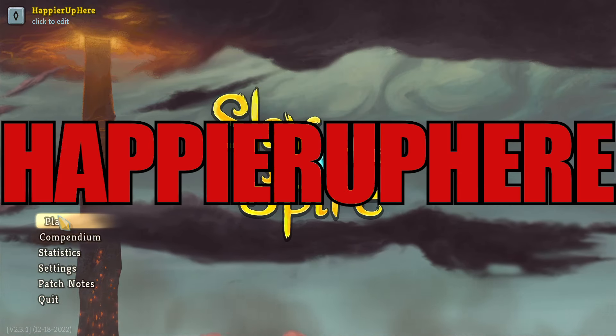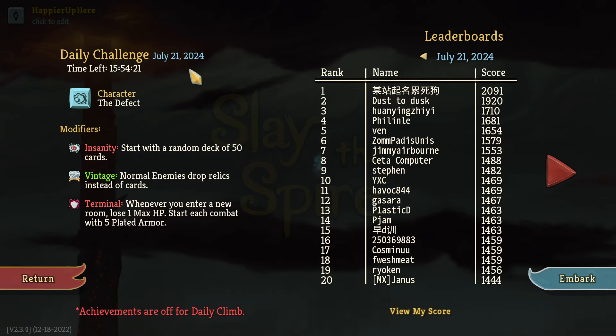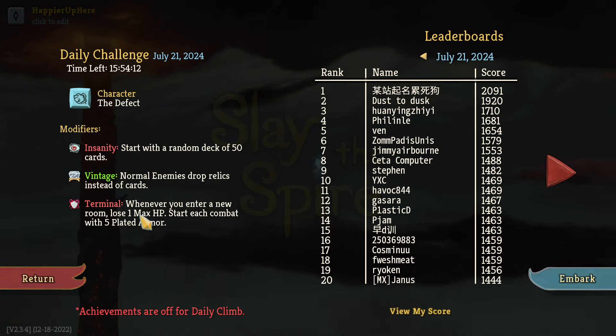Hey, welcome to Slay the Spire! Today we're playing the daily challenge for July 21st, 2024 with the Defect. The modifiers are: Insanity — start with a random deck of 50 cards; Vintage — normal enemies drop relics instead of cards; and Terminal — whenever you enter a new room, lose one max HP, and start each combat with five Plated Armor.